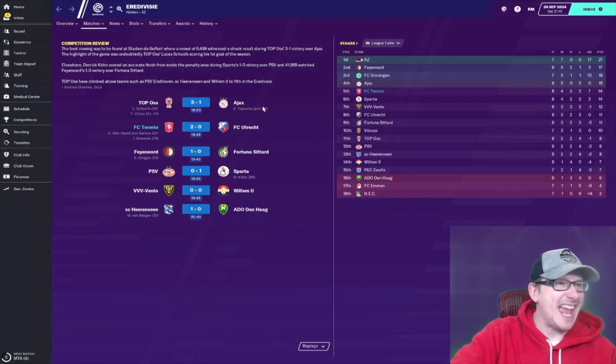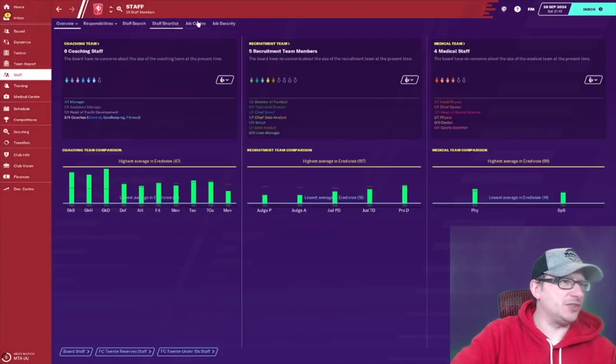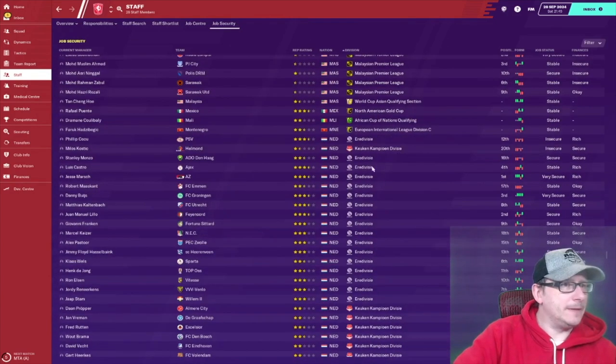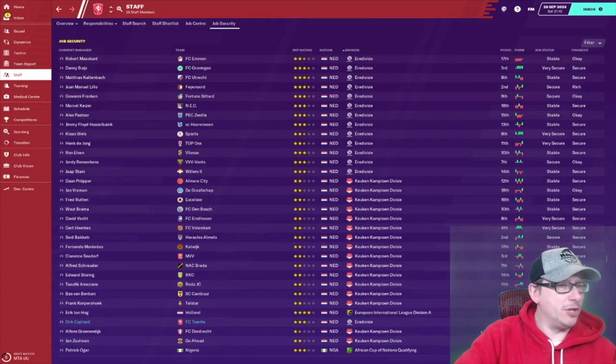Ajax lost again - goodness gracious me, they are getting themselves battered. PSV down to 12th. That's very interesting in the old job situation - I bet they're a little bit wobbly now. PSV: insecure. Ajax: stable. And me? Untouchable, baby. I'm untouchable. Bring that on. Adonis makes his debut - and what a debut, impact from the bench.